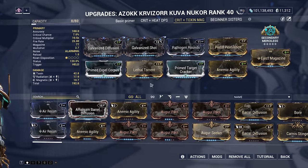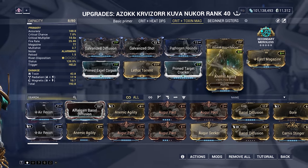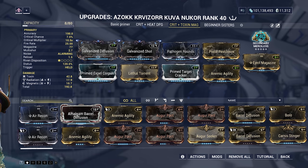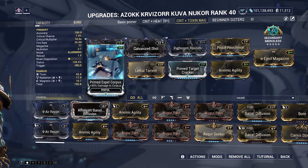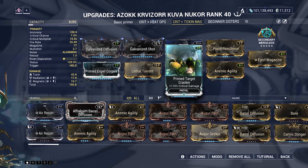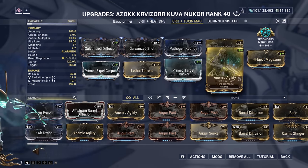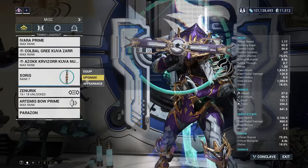Here's my Kuva Nukor build — this is a pretty advanced one. Secondary Immersalus is basically Hornet Strike, so I would go ahead and replace Prime Expel Corpus with Hornet Strike because you're probably not going to have the Prime Expel mods as a newer player. Prime Target Cracker — you can use regular Target Cracker and then just copy the rest of the build. That is the Nukor and Zorus build.